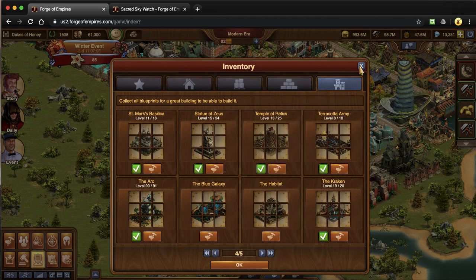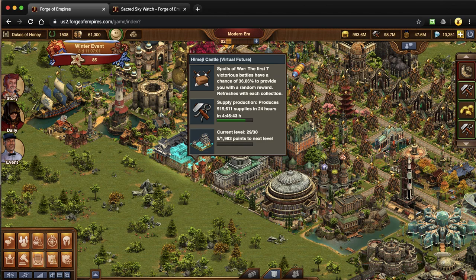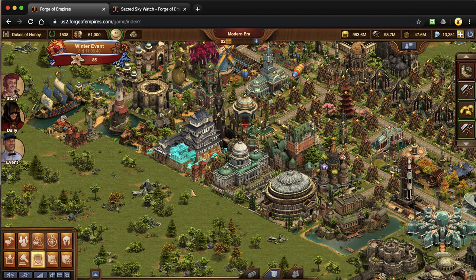The last one is one of my new favorites — your HC. This one gives you a chance of spoils of war as you're attacking and completing army events. One of the forge point rewards is a 200 forge point spoil of war, which is awesome. Really fun to have.